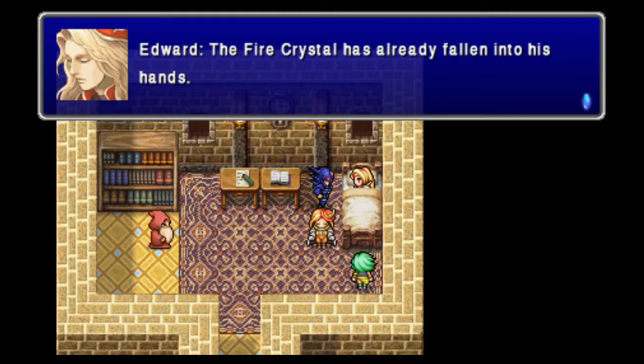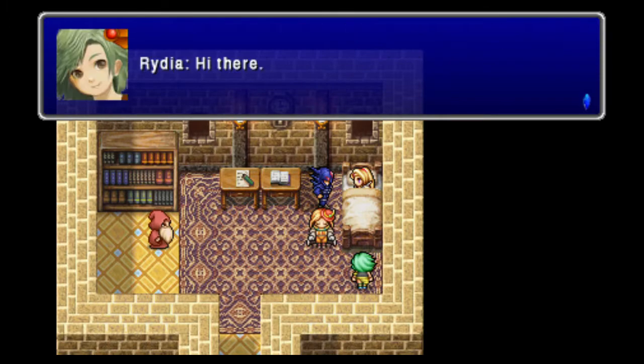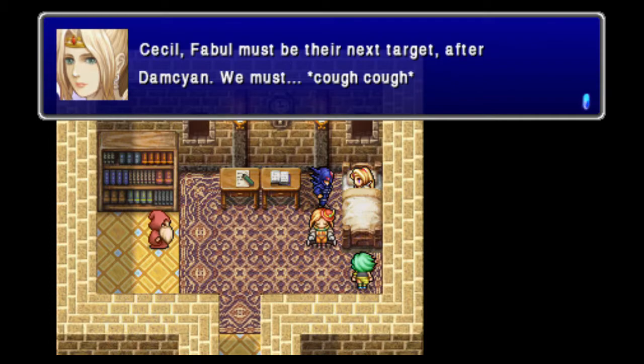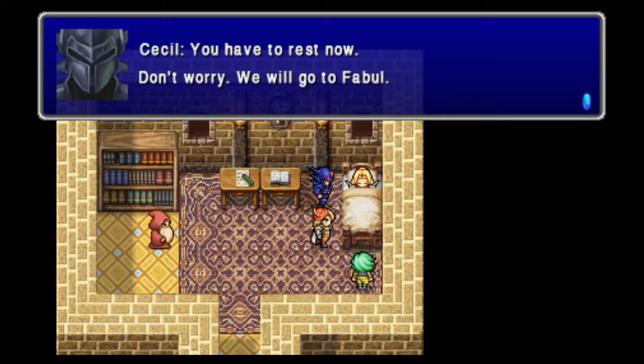Gotta go for Fabul and Troia next, I imagine — gotta figure out which one's closer. Oh yeah, this is Edward. He's a Spoonie Bard — pretty terrible. Fabul, I guess, is closer. Didn't they say they had to cross Mount Hobbes to get to Fabul?